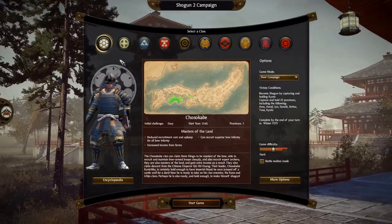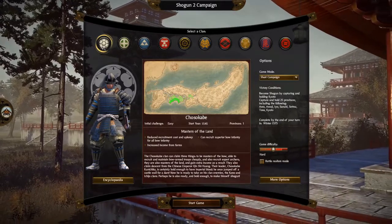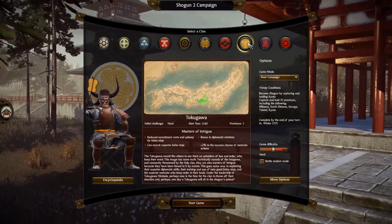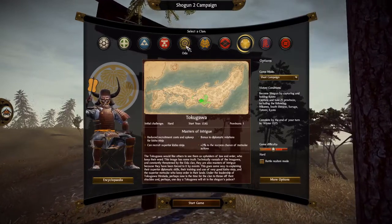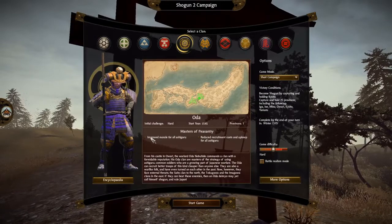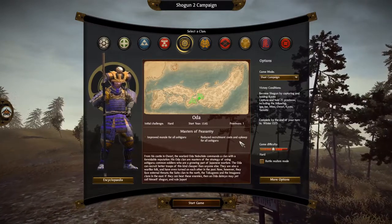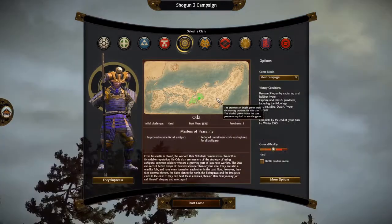I want to be playing today, and for hopefully the foreseeable future, one of the cool clans. You have many: Chosokabe, Shimatsu, Hojo. I know Oda and I know Tokugawa — Tokugawa because they eventually win the Sengoku period where this game is set. But I'm going to be playing Oda. They have improved morale for all Ashigaru units, which are basically peasants you can recruit anywhere without needing special recruitment buildings. They have improved morale and are cheaper, so you can have bigger armies. They also have a cool color scheme — yellow and purple with black. Let's play.